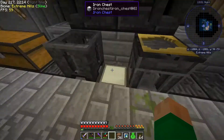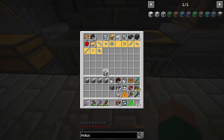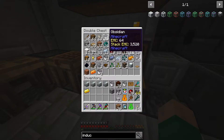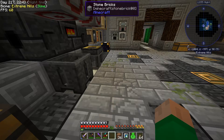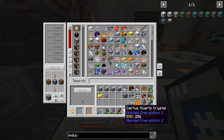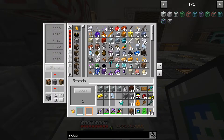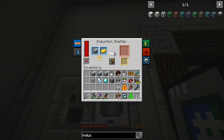And now we can do our presses. We need four blocks of invar, which we have. We're going to need a gold bar. We may as well use one of these pieces of silicon - even though we have a ton of the other kind, I want to get rid of these so they don't get confusing. And a certus quartz crystal. And a diamond. So into the induction smelter you go. That's not terribly slow. There's the presses.